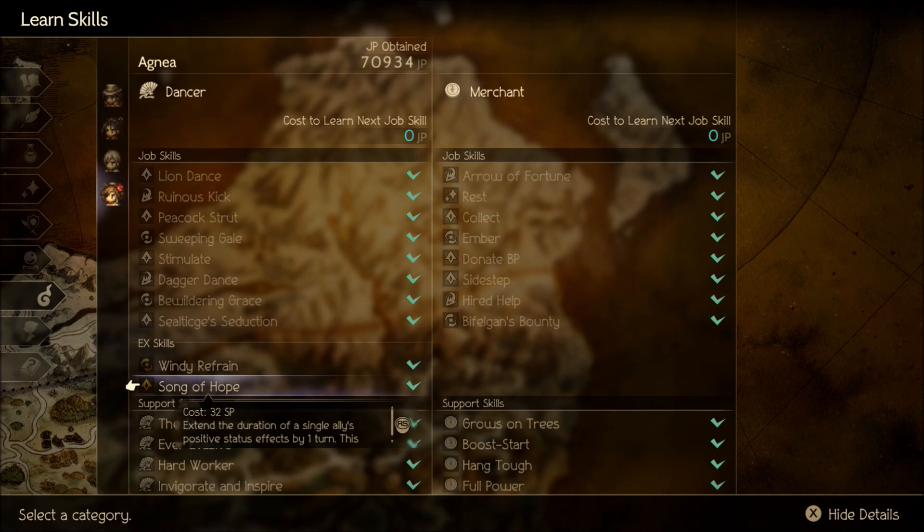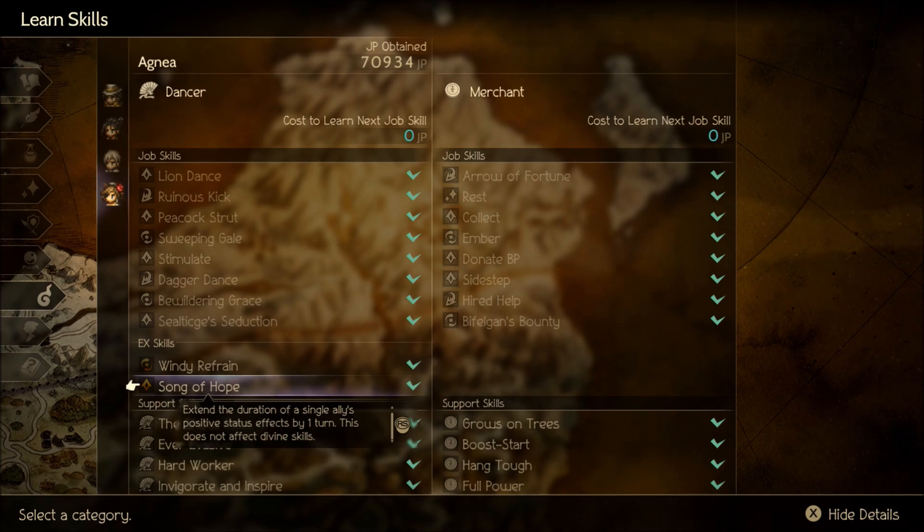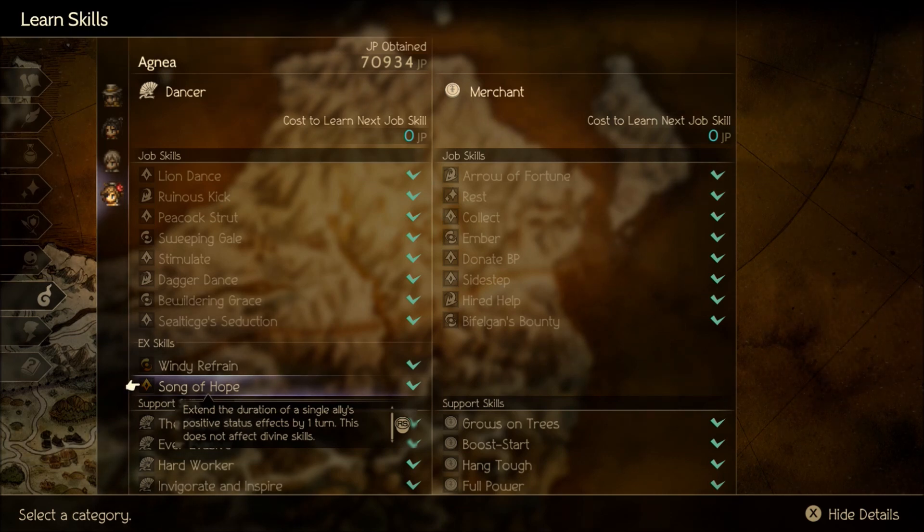Song of Hope is obtained after completing her final chapter. It extends the duration of a single ally's positive effects by one turn - doesn't affect divine skills. I never really used this honestly. You can extend the duration of Lion Dance or similar buffs for more turns, and you could pair it with her latent power to extend the duration of all allies' positive effects. Agnea is the premier buffer of the game, and that's the best way to use her.